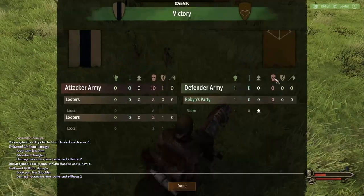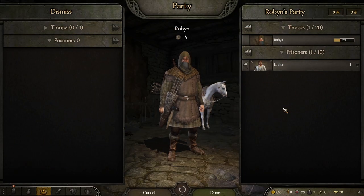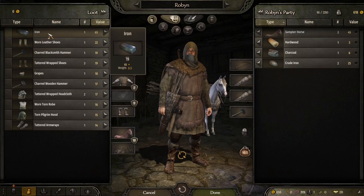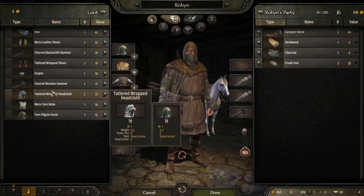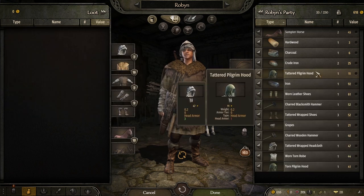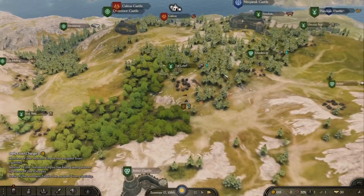All of that and we only got one prisoner — that's the worst. We better have got a bunch of gear from these guys. Our first looter prisoner! We got some iron out of it. Swing damage is still only one-handed, so no better there. We've actually finally got ourselves something for our sleeves and a little bit better head protection. Everything else is sellable and smithable.